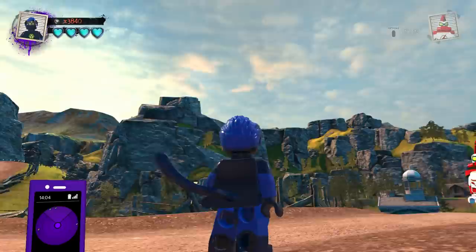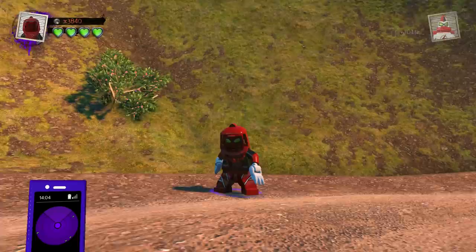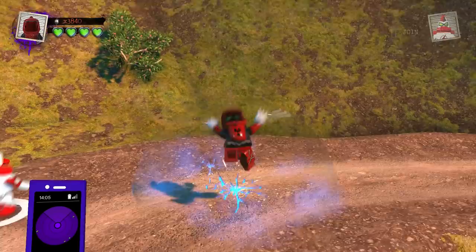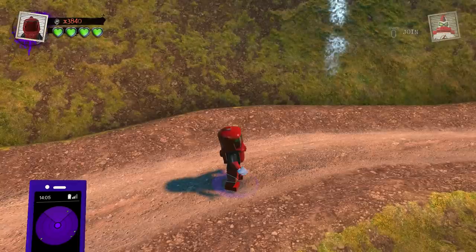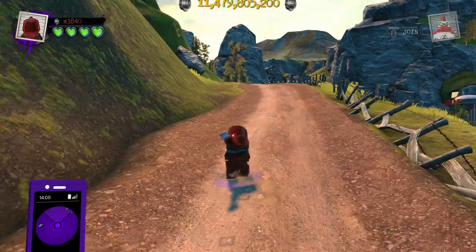Next up we have Water Hazard, which was a bit of a controversial pick, but I actually really, really liked the way that this one turned out. It's supposed to look like a crab-type creature, and I think we sort of nailed some of that. We have the Water Splash Attack available, which is pretty sweet. We have a Water Blaster available as well, so you can go ahead and put out fires and things like that. We have all the correct abilities included, including Double Jump, which is looking pretty stylish. I wish I could have made him glide with water effects, but unfortunately there's no way to do that in the customizer.